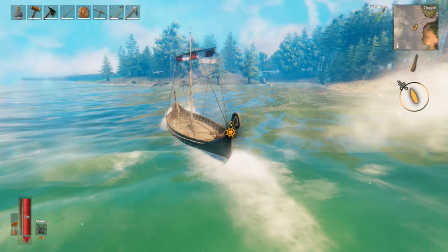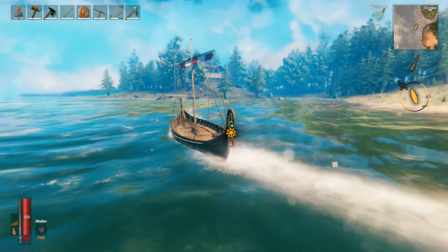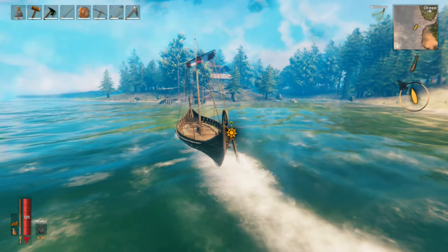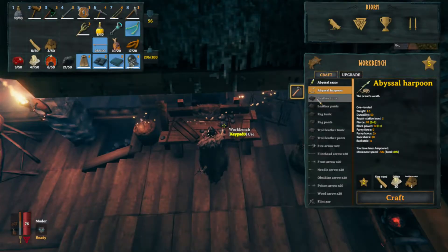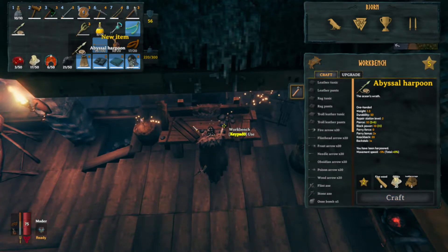Home sweet home — straight ahead to begin crafting our Abyssal Harpoon. The recipe is eight fine wood, thirty chitin, and three leather scraps.